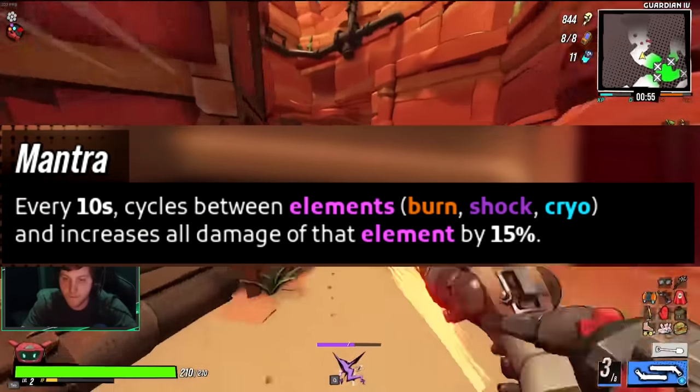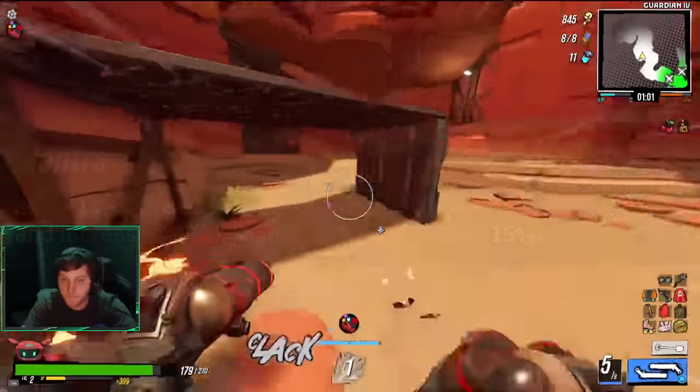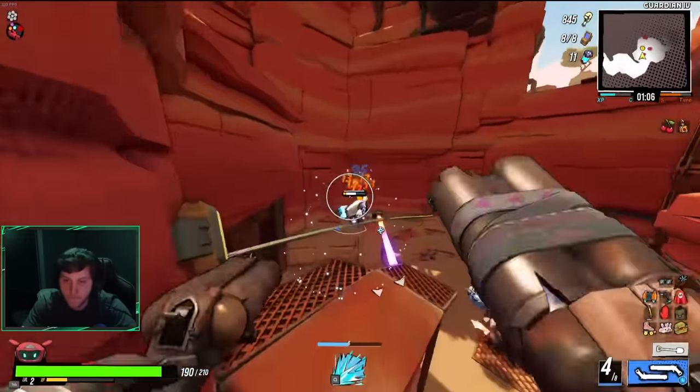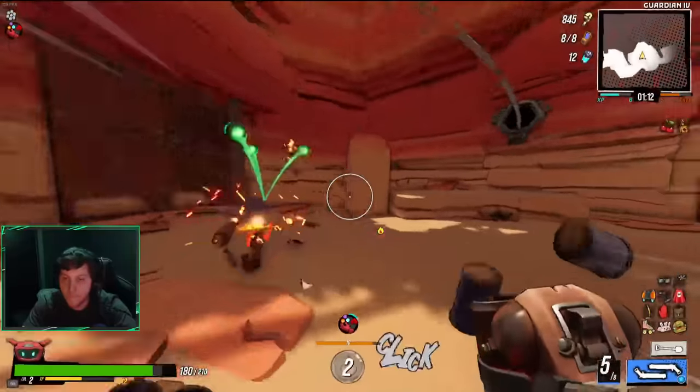One of the benefits we get right off the bat from having an elemental weapon is the bonus damage from Mantra, the Elementalist's passive ability. Every 10 seconds, the Elementalist will cycle between burn, shock, and cryo as their mantra element. When dealing damage that matches your current mantra, you'll do 15% increased elemental damage at base rank. This can be improved through mantra perks as you level up, making elemental weapons and the Elementalist's abilities incredibly strong.